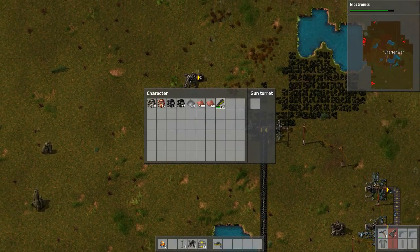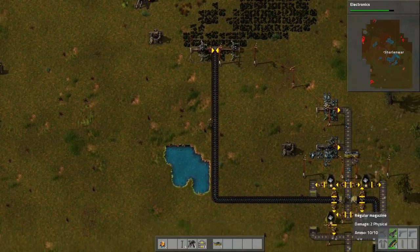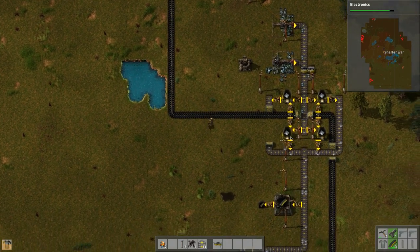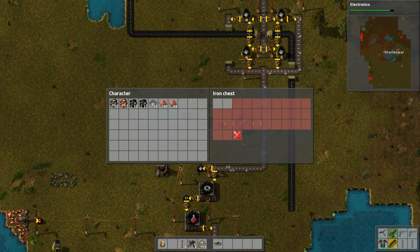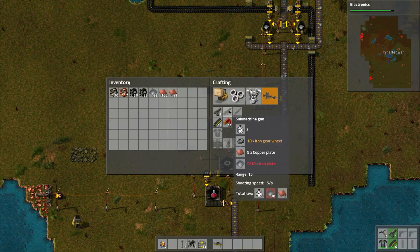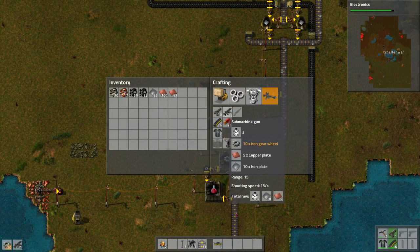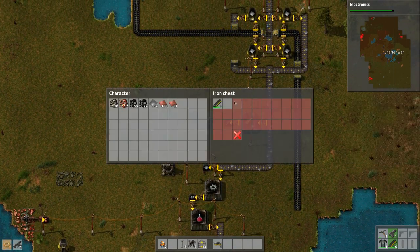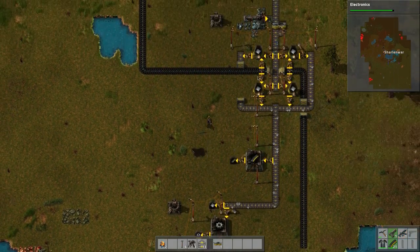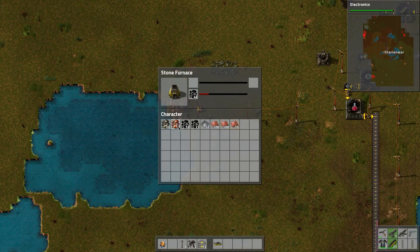One, two, three, four, five — let's manually put ammo in. We'll of course have to put more ammo into these gun turrets just in case they come attacking. At least a little bit of ammo here. We should be able to make ourselves some armor — we can make iron armor. Let's grab those so we have more ammo. We're going to have to make a machine gun.